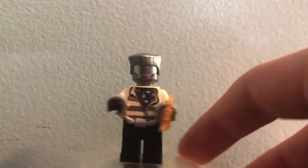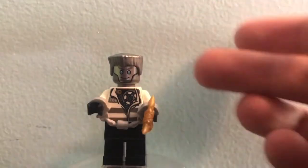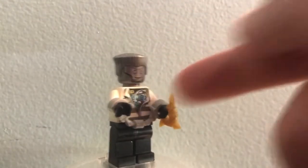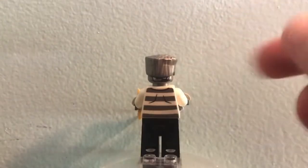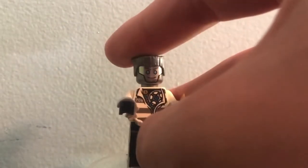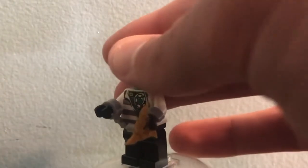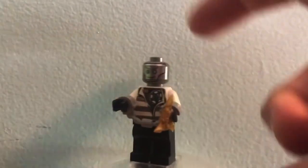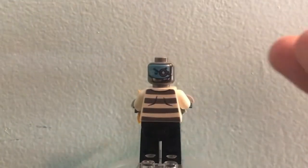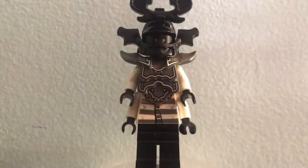Zane is probably the second most sought-after minifigure in this set. This is an exclusive variant of Zane — he has a shuriken in one hand and a pair of cuffs, which is a bit of an oxymoron. He has an exclusive torso with his heart printed on it. He also has this nice chrome hair, which was the first way to get it. The Mechanic is the one doing damage to Zane, but the Mechanic doesn't come in this set.